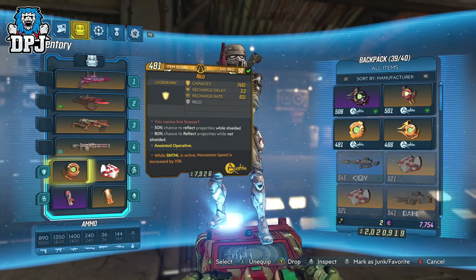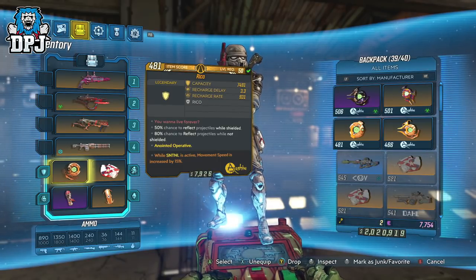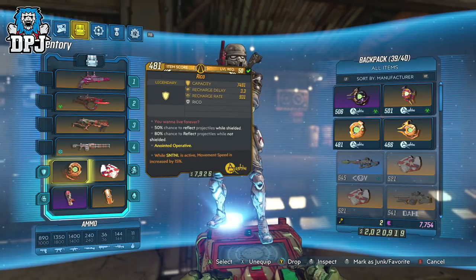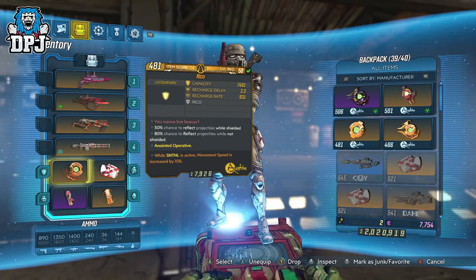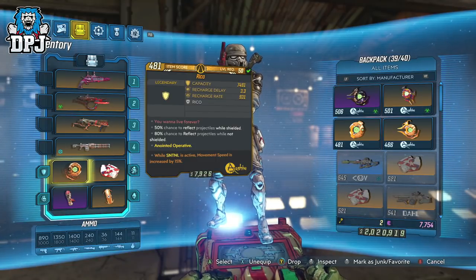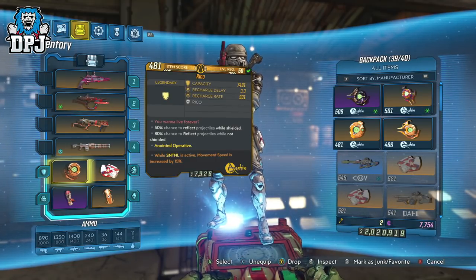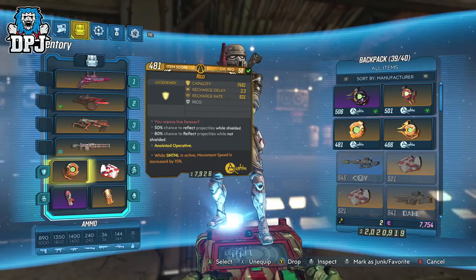Shield is the Recoil — 50% chance to reflect projectiles while shielded, 80% when not shielded. You want to live forever? This is a reference to Starship Troopers — the main character is called Rico, and at a part of the movie he says 'Come on you apes, you want to live forever?' This one is anointed to Zane: while Sentinel is active, gain 15% increased movement speed. This truly helps this build in terms of extra damage. Massive shoutout to my friend rangersmad69 for hooking me up with this shield — much better than the one I initially had dropped.